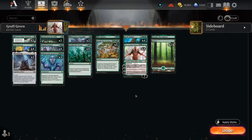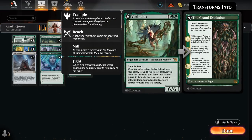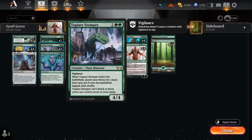Our early ramp consists of two copies of Azusa's Many Journeys — not my favorite ramp card, but we have 25 lands to hopefully always have something extra to put in play. We also have Vorinclax finding two forests, which helps get additional lands in play to not only enable Nyssa's ultimate, but also to have our Topiary Stomper attack and block a turn sooner potentially.